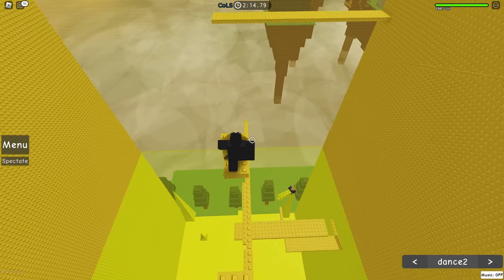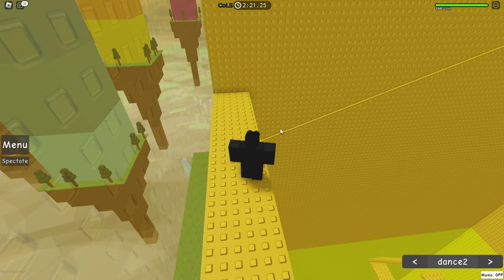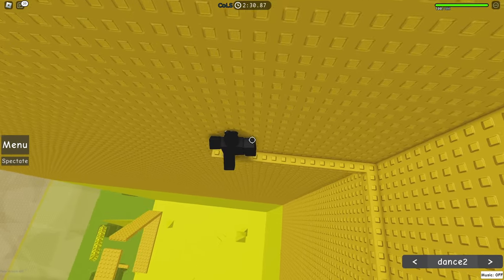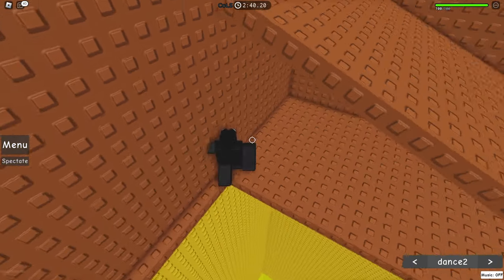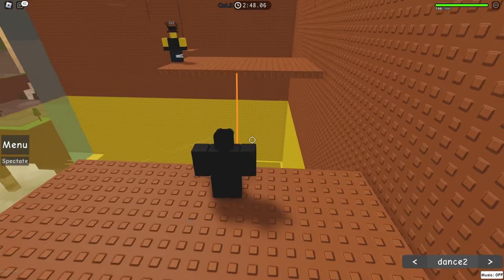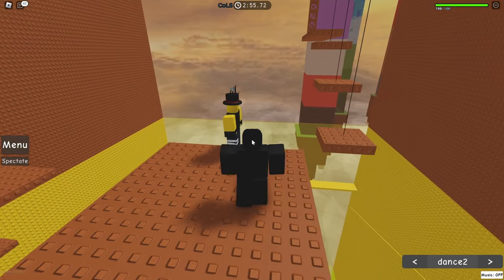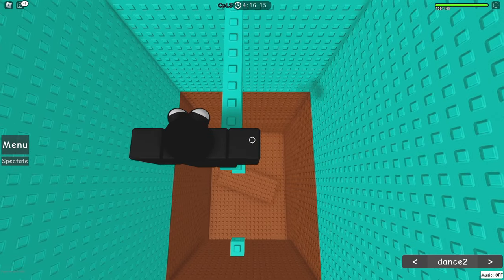The next part after this is going on this very skinny beam. I'm gonna hold down W and try the jump. Nice — we're already on like the second or third part of the first level. This jump is kind of hard so we gotta be careful and lock in. With this thing here I think I can go to the side and jump straight up. Stud jumps are pretty easy for me — I never fail one-stud jumps.